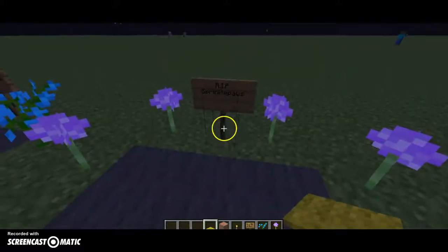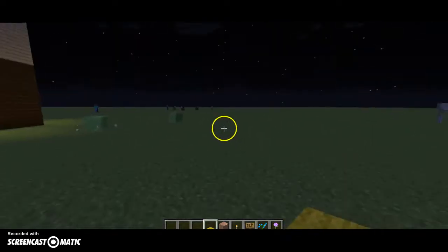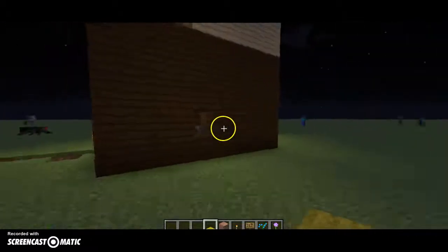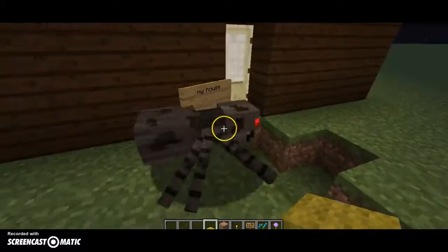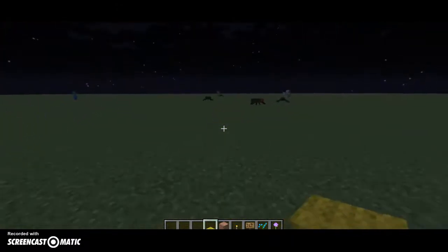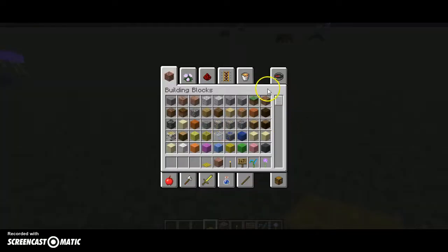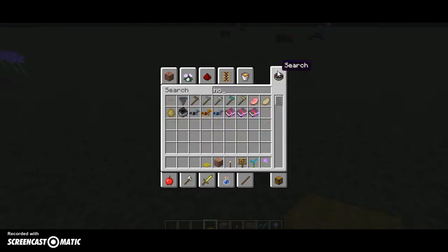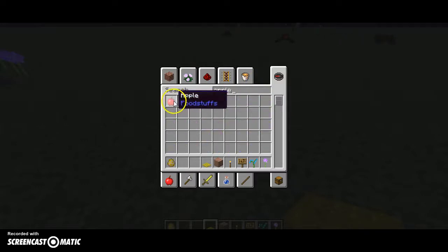This is my house — I do have a few holes. I'm going to show you how to ride a horse. You need to get a spawned horse, and you need to get apples or carrots. Apples work really better.